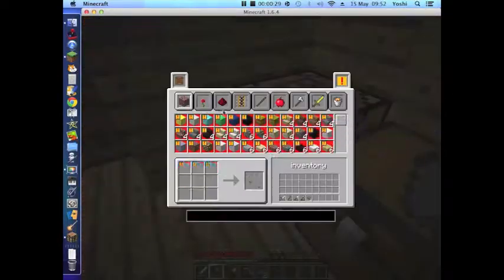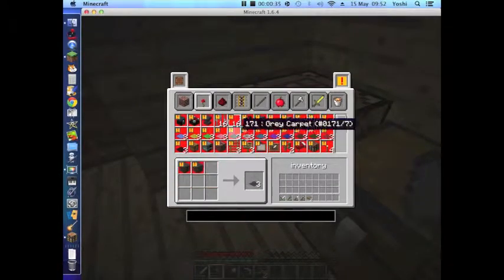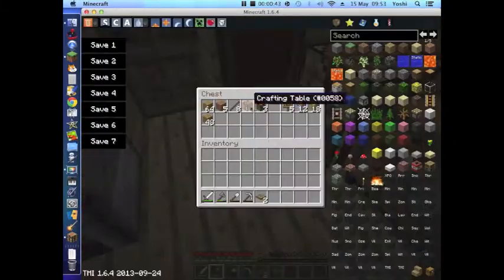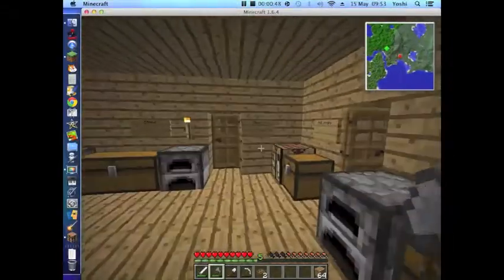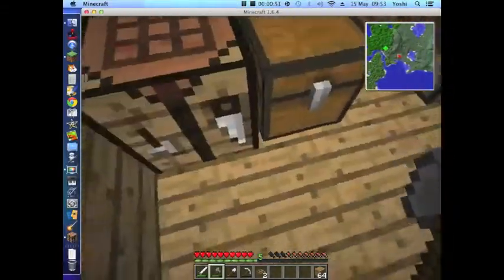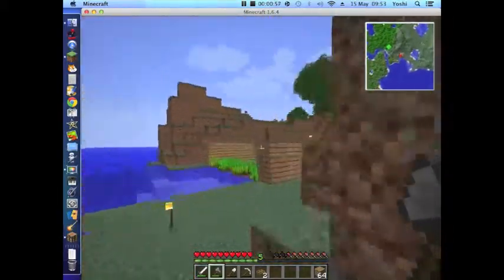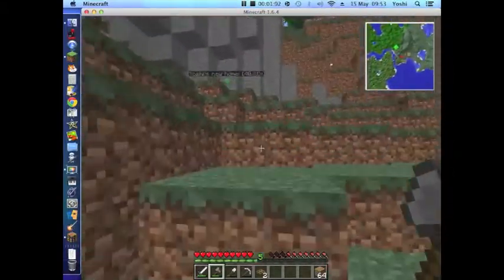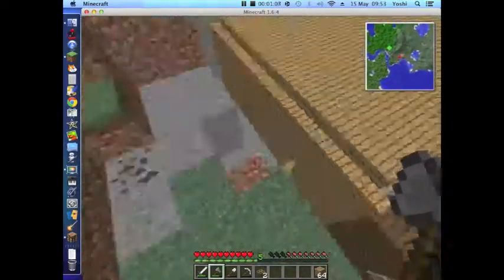I also got a mod which makes crafting so much easier — it tells you what you need to craft everything, and when you click on it, it will automatically craft it. I've sorted out the chests a lot more and got more chests as well. What I'm gonna do is have a tunnel all the way to my mine, so instead of running all the way across the countryside, jumping up hills, and swimming over the lake, I'll just have an underground tunnel straight there. That's what we're doing in this episode.